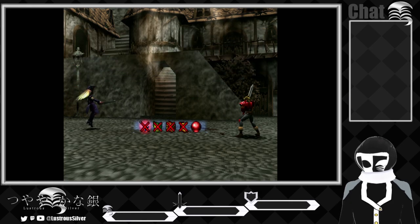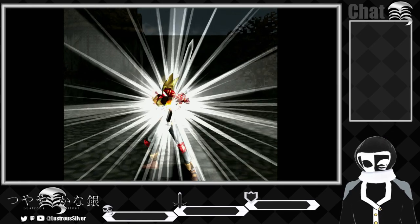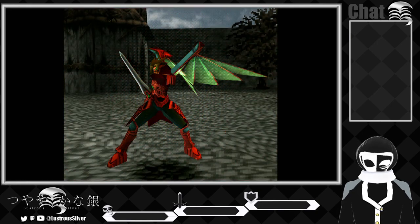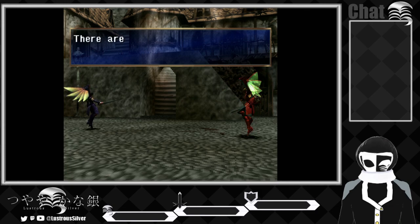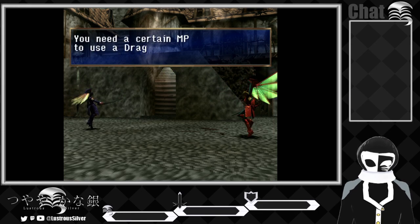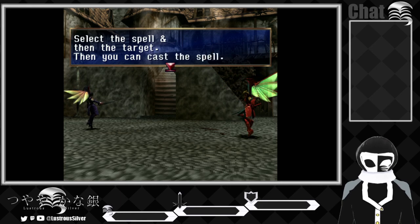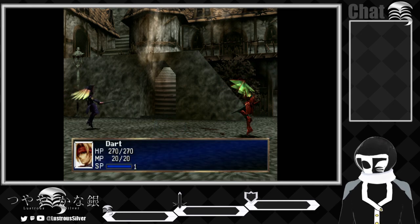Magic? Transform yourself to a Dragoon. Alright — Transformation Sequence activated! There are two commands after transformation: a Dragoon addition and a Dragoon spell. You need a certain MP to use a Dragoon spell. The spells you can use are highlighted — there's only one now. Select a spell and then the target, and you can cast a spell. Let's try casting a spell. Magic? Flameshot?